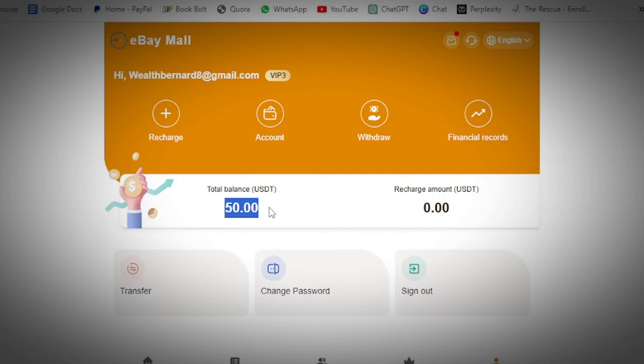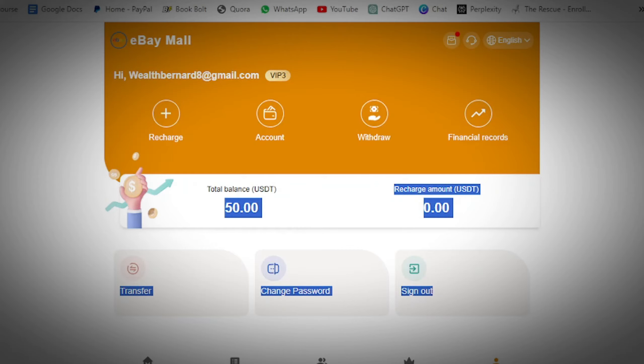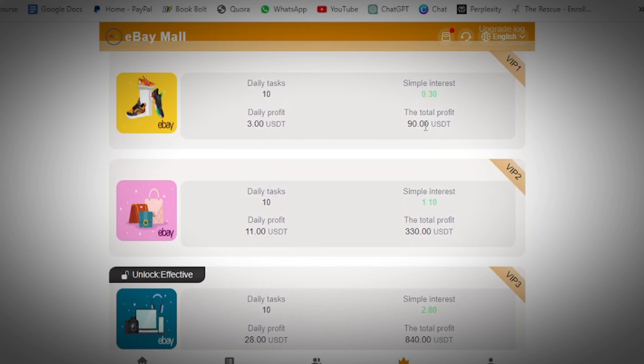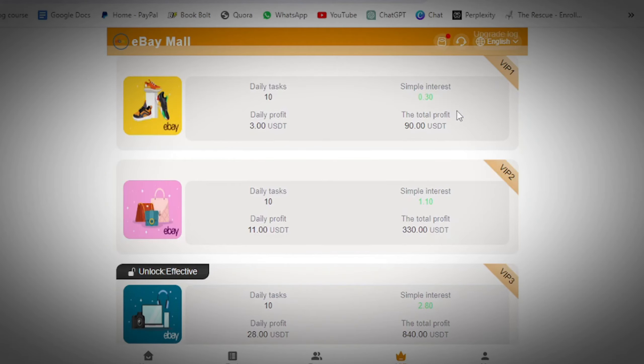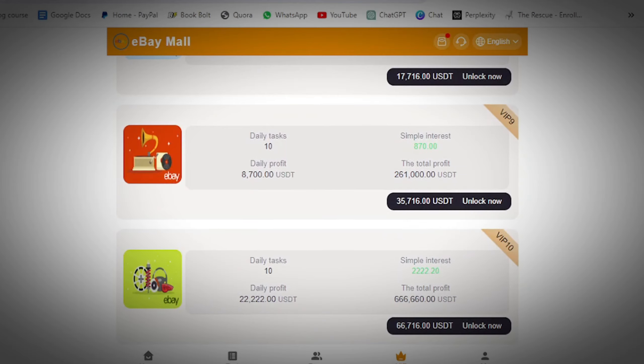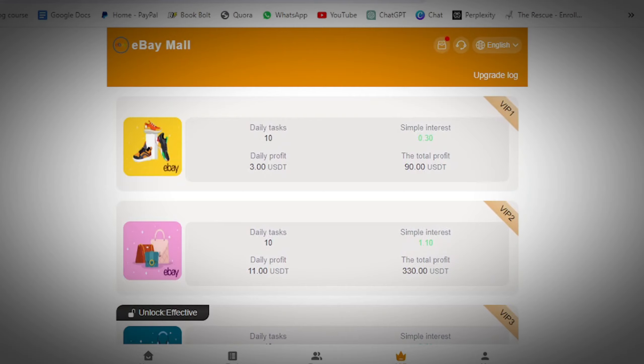This 50 USDT is extra money you'll use to purchase a package to make money for free on this platform. When you come to the section they call the VIP and click on it, you will see they have different packages. You unlock a package with some money, get 10 tasks, complete them, and depending on the package you unlock, that is how much money you make. Package one is 90 USDT, but because of the 50 USDT welcome bonus, you unlock it for as low as 16 USDT. The second package is 66 USDT, the third is 166 USDT, going up to a last package of 66,000 USDT.